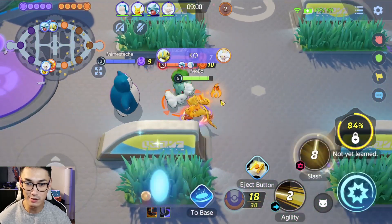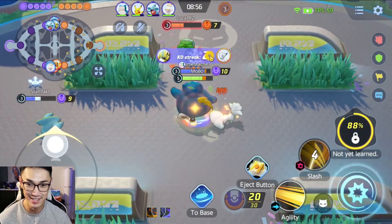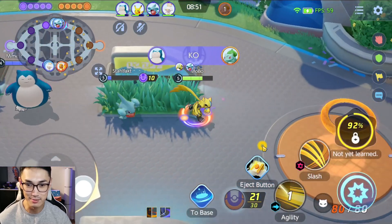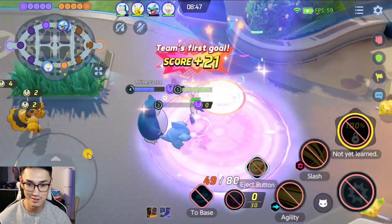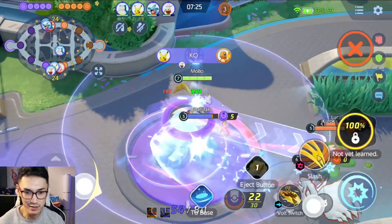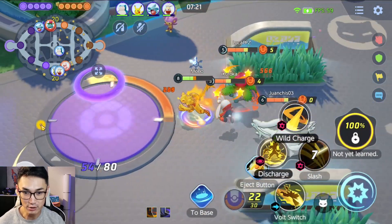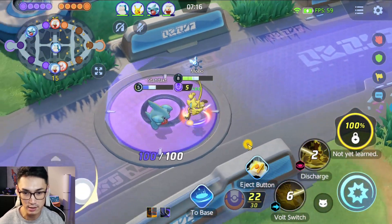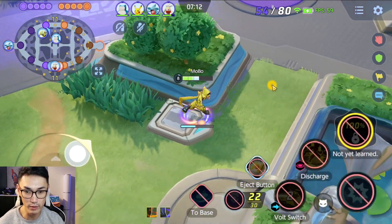Got one. Double knockup — yes! Triple kill right here. Oh my god, dude, this is too free. I'm gonna go score. All right, let's do this buddy. Oh my god, get out of there. Actually I don't know if I — get back, back, back. Let me get a discharge real quick. Now I can literally 1v3 them, assuming they didn't nerf Zoror yet. Here we go.